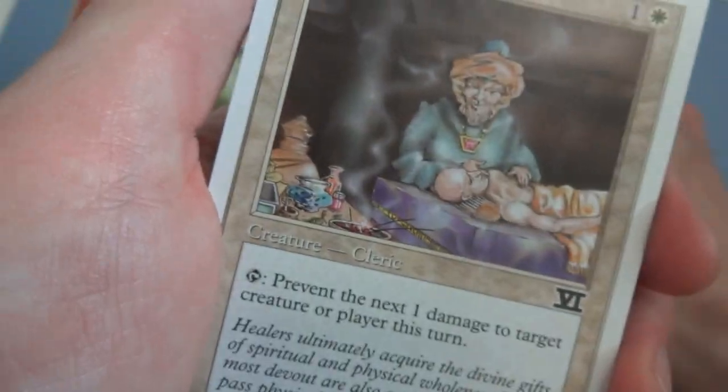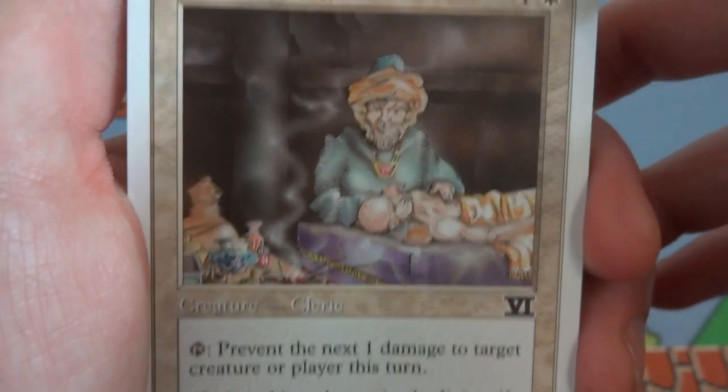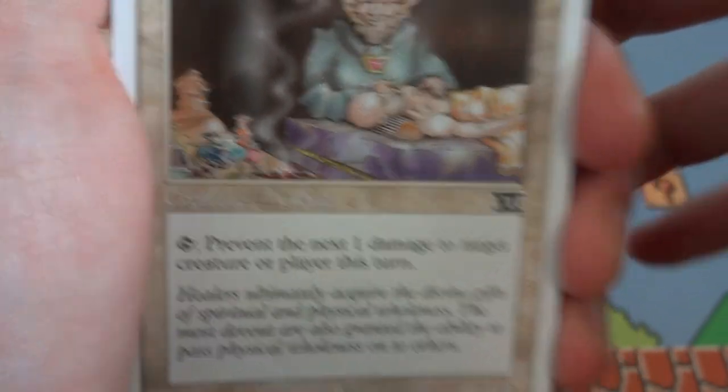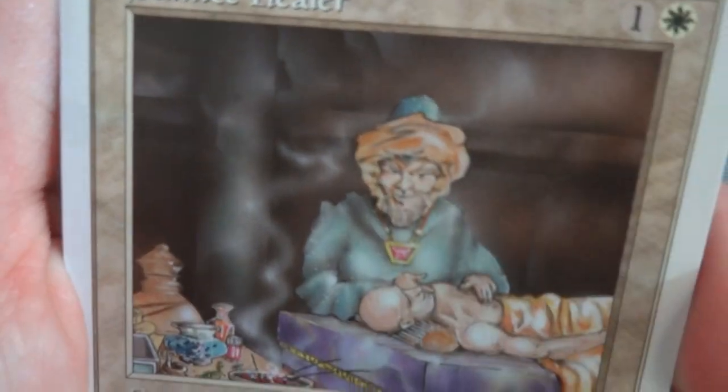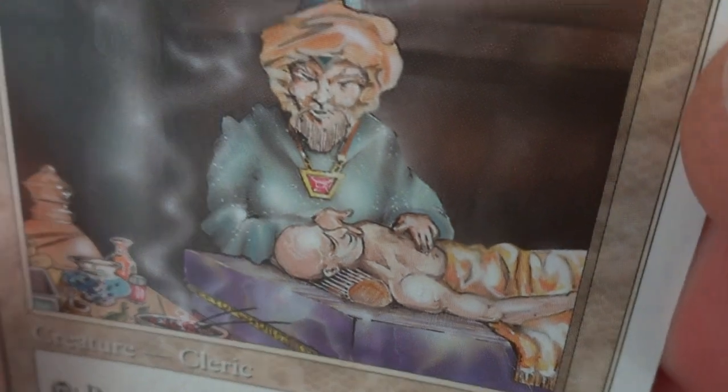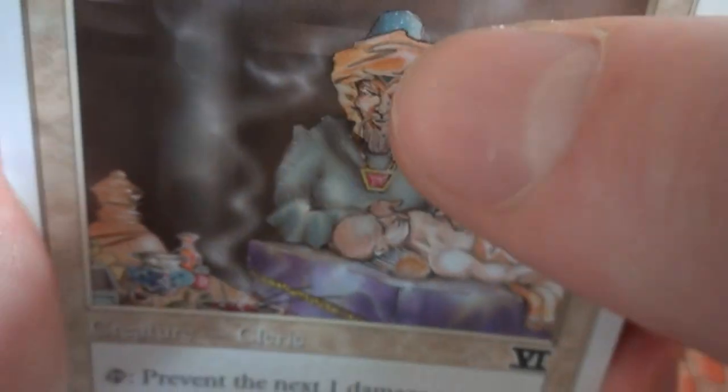Next card is Samite Healer — one and a white, creature Cleric. Tap: prevent the next one damage to target creature or player. A one-one that prevents damage. He's burning sage and healing a sickly person on a bed. Drawn by Tom Wänerstrand.